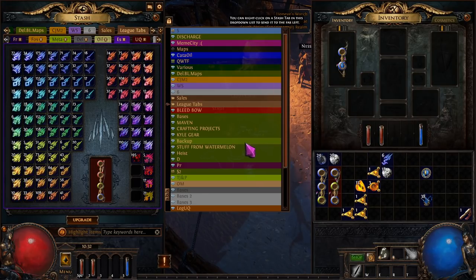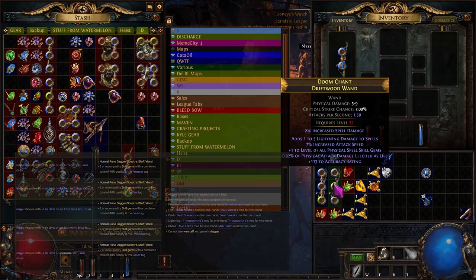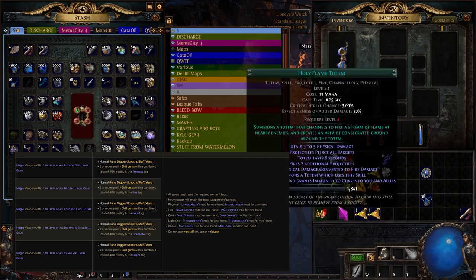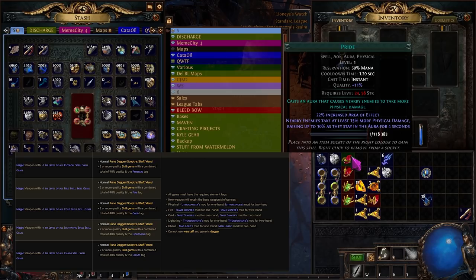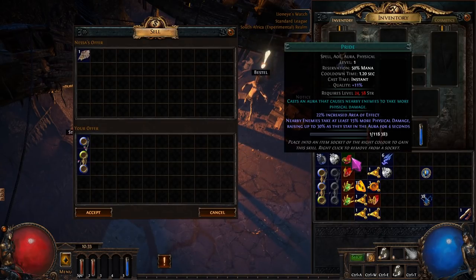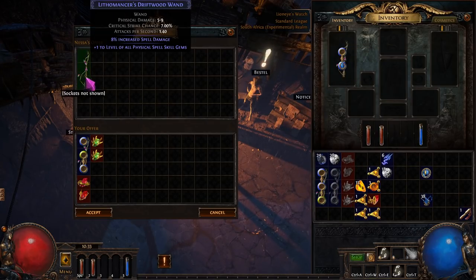One more method: there is a gem recipe. If you sell a normal rarity wand — and this can be a higher item level — along with gems that have the physical tag with quality adding up to 40%, you get a plus one physical wand. If you want to do this with cold gems you need gems with the cold tag adding up to 40% quality. You can see pride has a physical tag, and there we go — here is a plus one level of all physical spell skill gems.